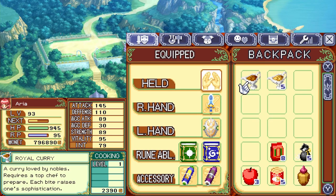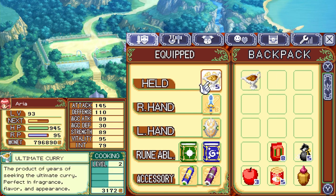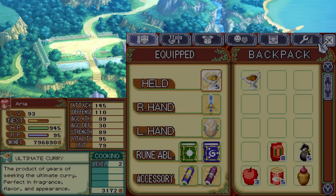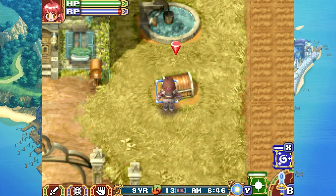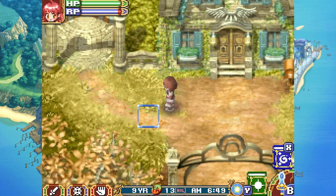Royal curry: a curry loved by nobles, requires a top chef to prepare, each bite raises one's sophistication. Ultimate curry: the product of years of seeking the ultimate curry, perfect in fragrance, flavor, and appearance. Royal curry is actually worth less than ultimate curry — which is ridiculous. My ultimate curry is level 2, but still, it's not going to create that much of a difference. Alright, those two have been shipped. Now let's go say hello to everyone.